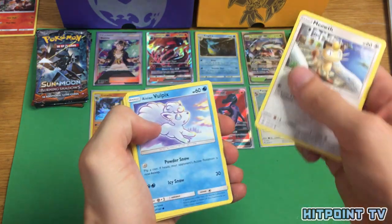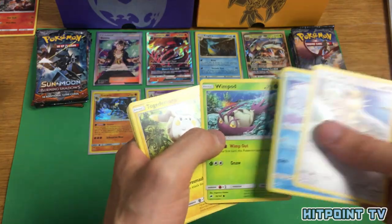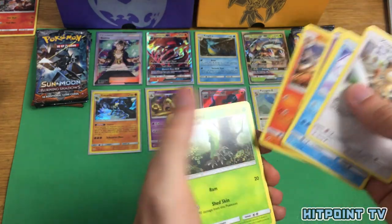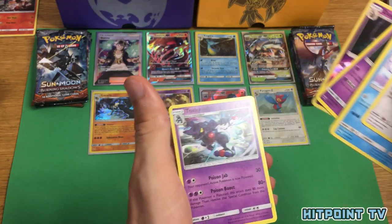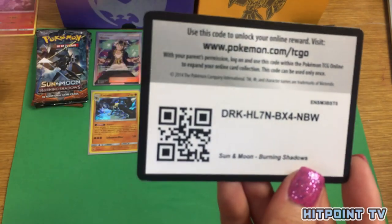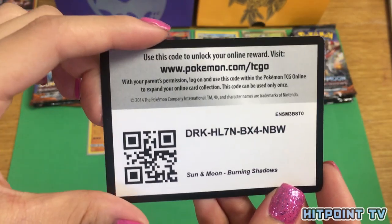Meowth, Alolan Vulpix, Wimpod — too many Wimpods, I've got four — and another Togedemaru next to each other, that's so interesting. Croagunk, Simiseer, Metapod, Dusclops, Reverse Holo Dusclops, and Non-Holo Toxicroak. Let's go ahead and give you guys another Burning Shadows code card for PTCGO — let us know in the comments what you get.